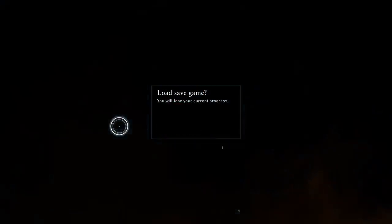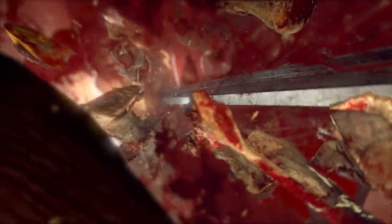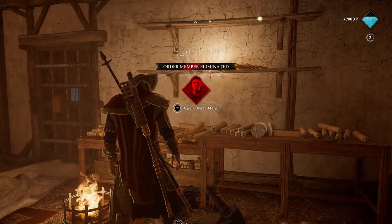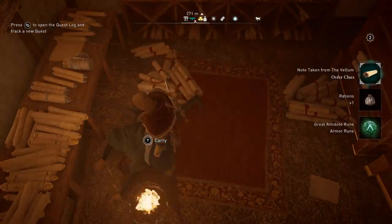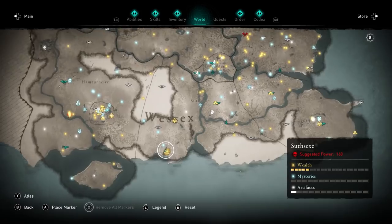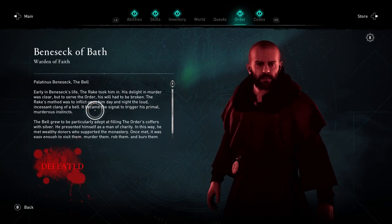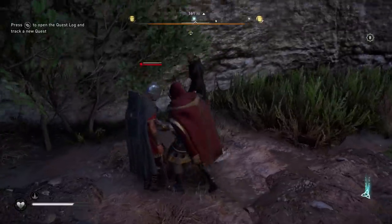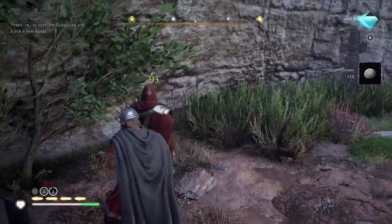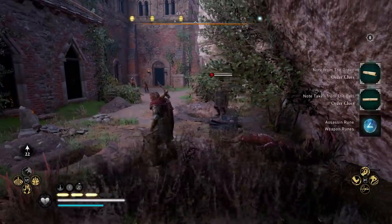Just look for your manual save in the list of save files — not the autosave, the manual save. Rune drop from zealots and order members is completely random, so I can't tell you to go here and kill this guy for a particular rune because it's different each time. This saving and reloading method works best with targets that don't put up a fight. I've found a great guy to do this with right here — he's a monk-type character who literally has no weapons. You can take him out in seconds, get his rune, then reload for a different one if you don't like it.